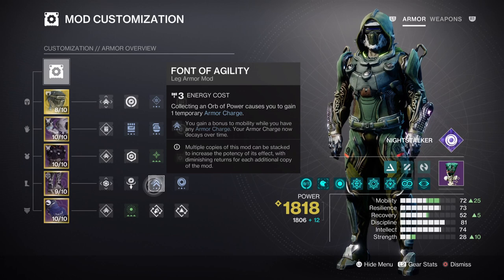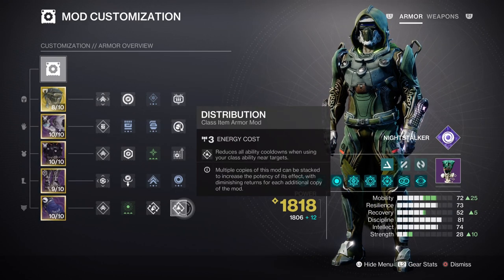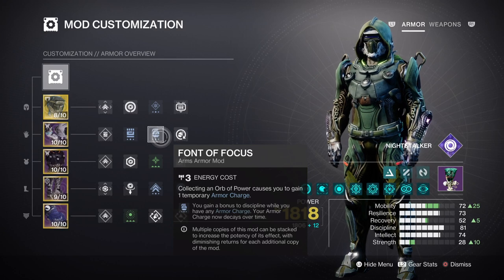Mobility at tier 7 with Font of Agility for an overall tier 10 stat will be helpful when activating our dodge to go invis quickly, and also for activating Gambler's Dodge to get our full melee back. At this stat we get a 22 second cooldown, which is powerful enough when paired with Outreach and Distribution. You can reduce this to tier 7 and invest into strength instead, depending on your skill level and how much you rely on invis.